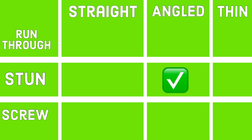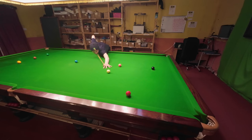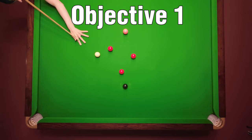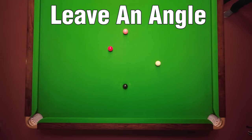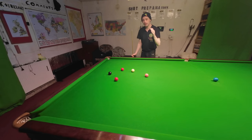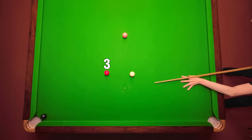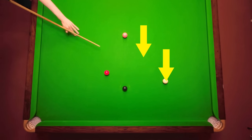For example, on this black I'm playing a stun shot at an angle. The whole point of this video is to show you that some of these moves are more helpful for keeping in position than others. This is what we're trying to do — the objectives. The first objective is to get in position on the next ball in a way that both increases your chances of potting it and makes the next positional shot more straightforward. Every time you pot a ball you want to be thinking three moves ahead: potting the red first, getting on the black second, and already planning the third shot — the next red.